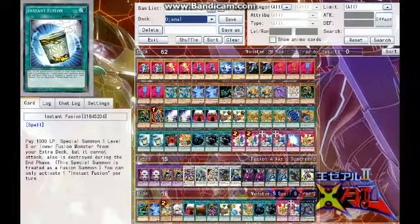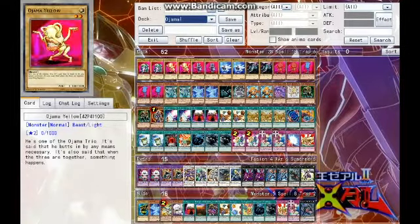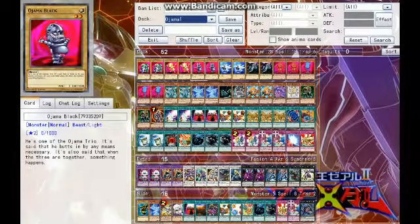Okay guys, so in starting off the Ojama deck profile — this is so awesome, I get excited every time I see this — we have the original three Ojamas: two Ojama Green, two Ojama Yellow, and two Ojama Black, each with zero attack and a thousand defense.